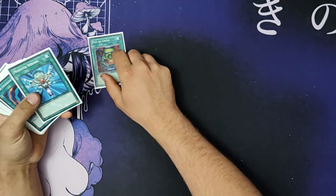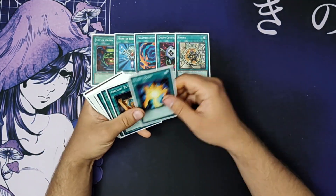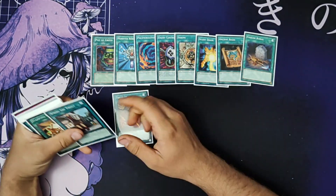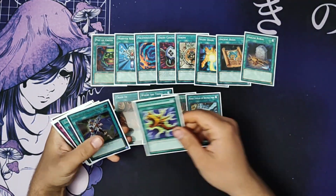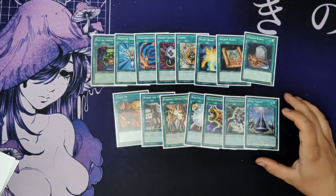Getting into the spells, we're playing Pot of Greed, Monster Reborn, Polymerization, Enemy Controller, Shrink, Silent Doom, Ancient Rules to cheat out his Blue-Eyes, Foolish Burial, Trayden, Where Art Thou, Stamping Destruction, Burst Dream of Destruction, Flute of Summoning Dragon, Melody of Awakening Dragon, and Duel Tower — since he pretty much owns Duel Tower.